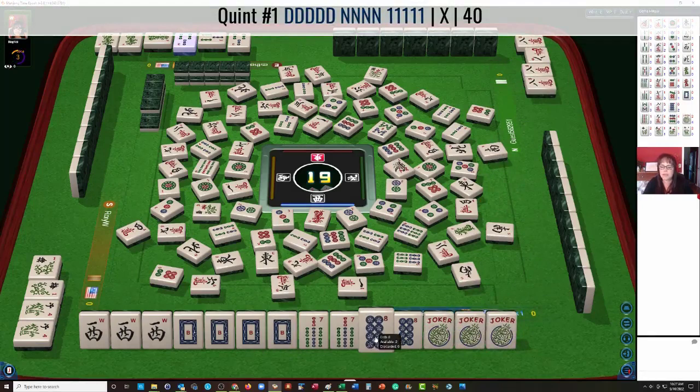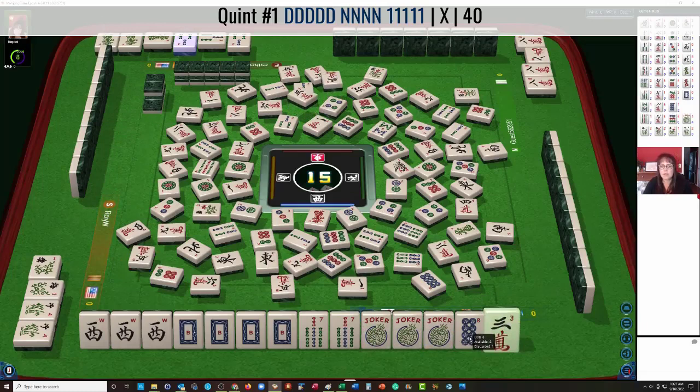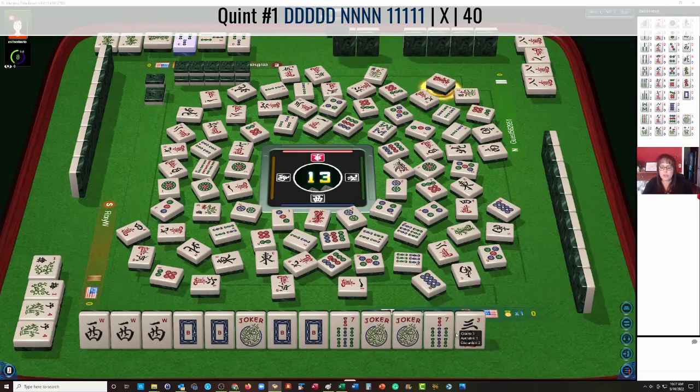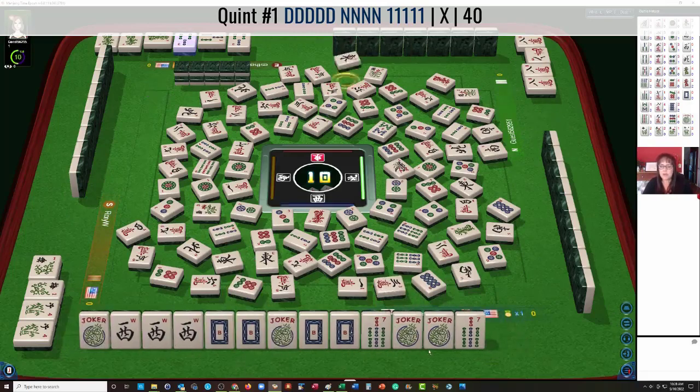There's the White Dragon — we're good there on the White. Where's the West? Six dots — it's got to be in the wall. We need another Joker in here. Three Bam and eight Crack would be ideal. For a pick — eight Crack, thank you! Now we have to decide: let's let the eight dot go. Eight dots — nobody wanted it. I was thinking maybe they're playing like numbers with eights, and I didn't want to hold on to that. So now we can let this go next.